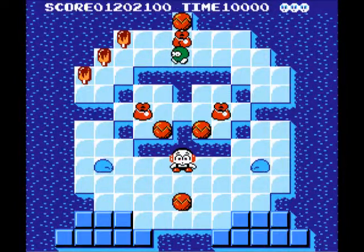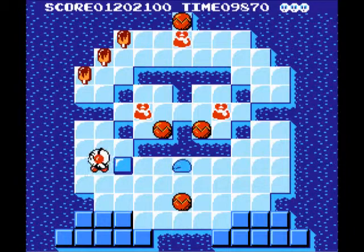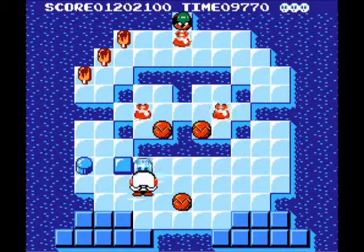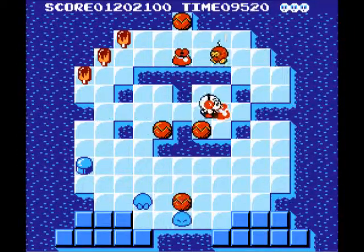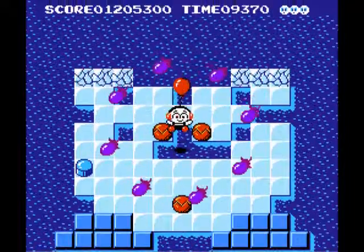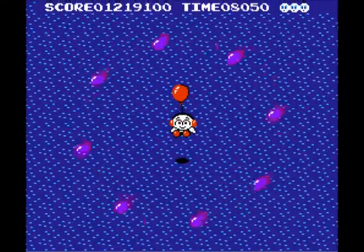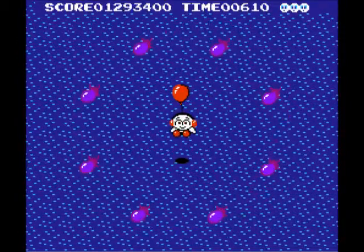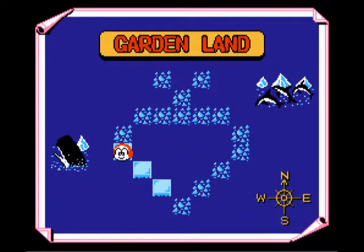There's a bomb enemy — that guy's a jerk. He explodes, killing all the ice temporarily, and if you are in that area you'll die. He also kills any pillars and ice blocks you have in that area. You cannot kill it, you cannot freeze it, you cannot destroy it directly with an ice block — maybe you can hit it with an ice block, but you cannot kill it outright. Really annoying.